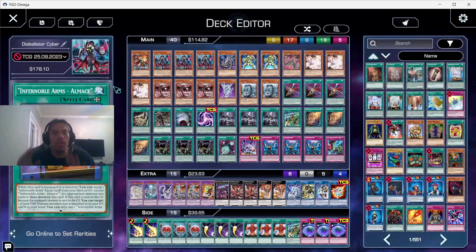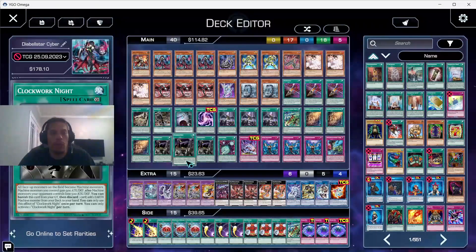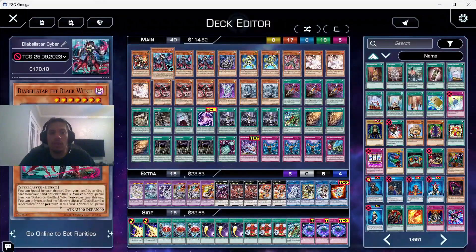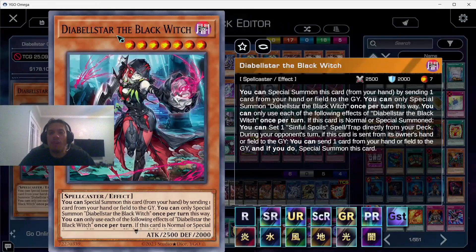Here's the deck build. We ran one Regulus because we're running three Clockwork Knights — being able to search a Regulus if Clockwork Night gets destroyed or if we send Clockwork Night to the graveyard to summon Diabelstar is nice. For anyone who doesn't know what Diabelstar does: you can special summon her from hand by sending one card from your hand or field to the graveyard.